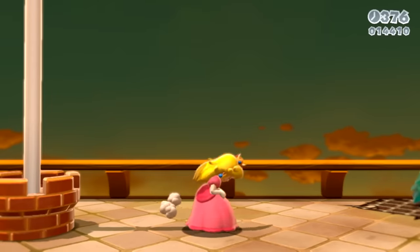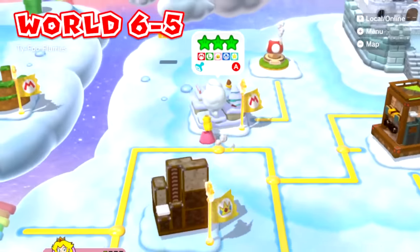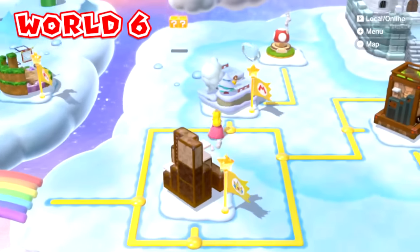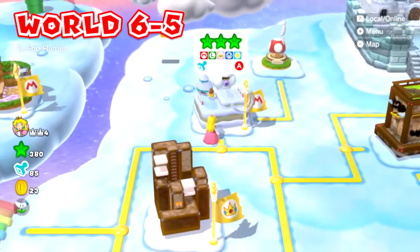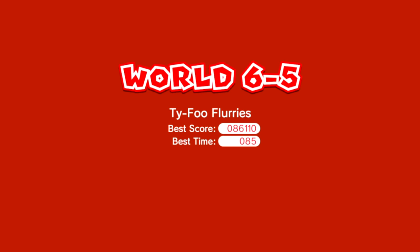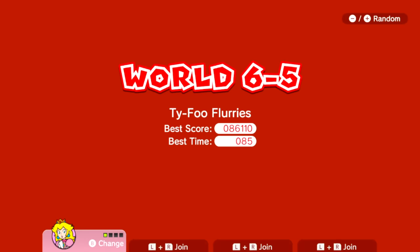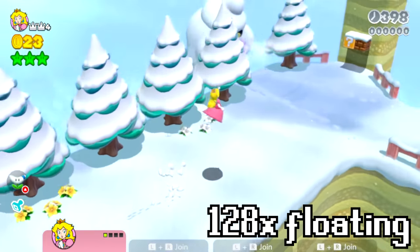I wonder how long we could float now. We could float for pretty long. Oh, we skipped 6-5. So 6-5 is up here and 6-6 is here actually. So we'll do 6-5 now - Typhoo Flurries. I was wondering where 6-5 was. I was thinking that I missed a level. But here we go, World 6-5 Typhoo Flurries.